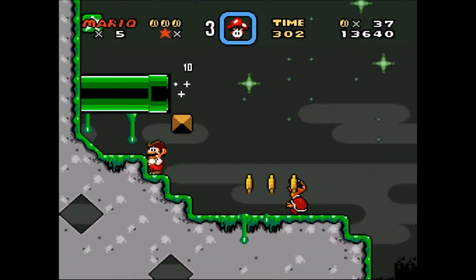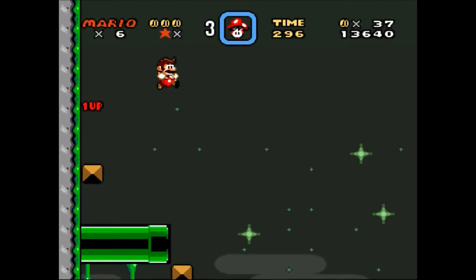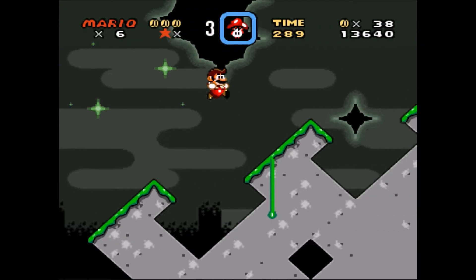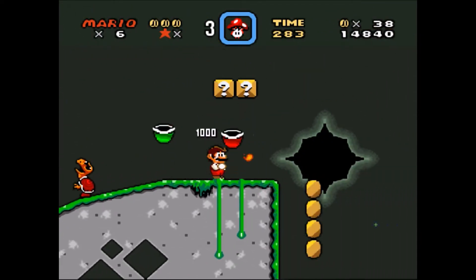Oh hey, a stairbox. Let's go hit the stairbox. Oh cool, we get a free guy. Amazing. Just kill the turtle — nah, I'll let him live. He's probably already dead anyways. They're all zombies or something like that.